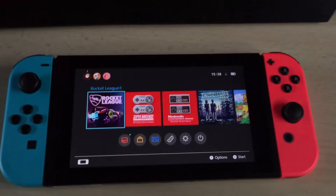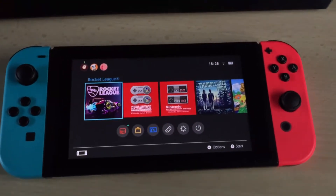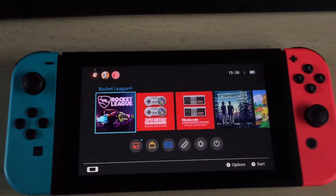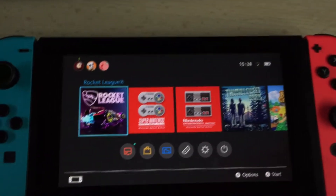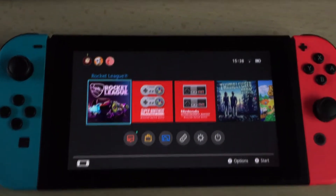I noticed recently that Wi-Fi was running really slow on my Switch and in Rocket League it was becoming laggy, but I've worked out a real simple way to speed up the Internet.